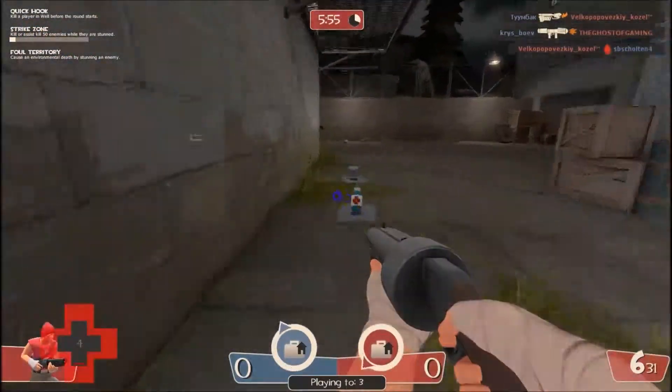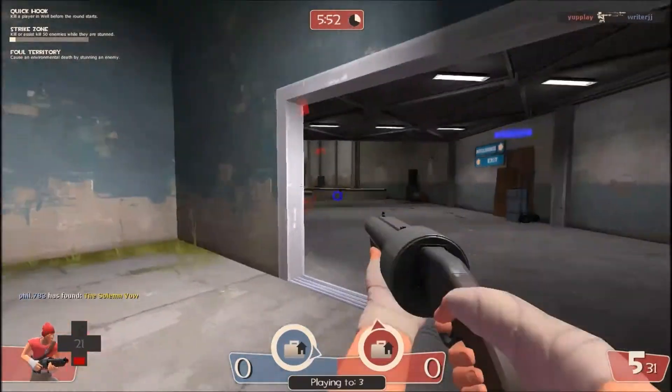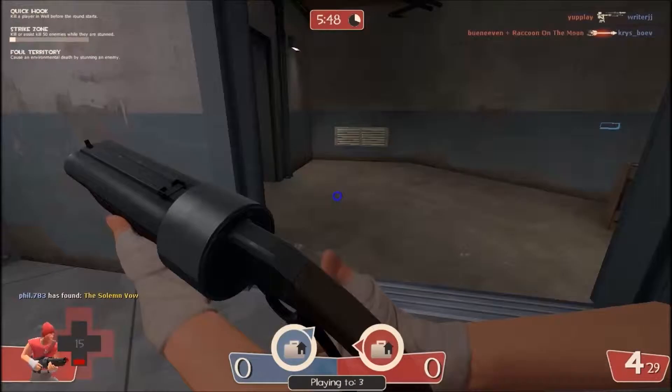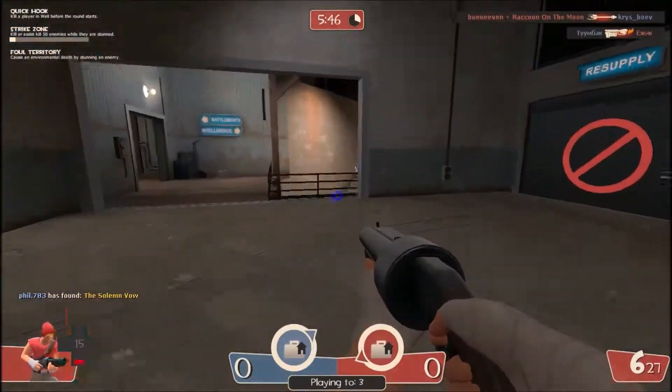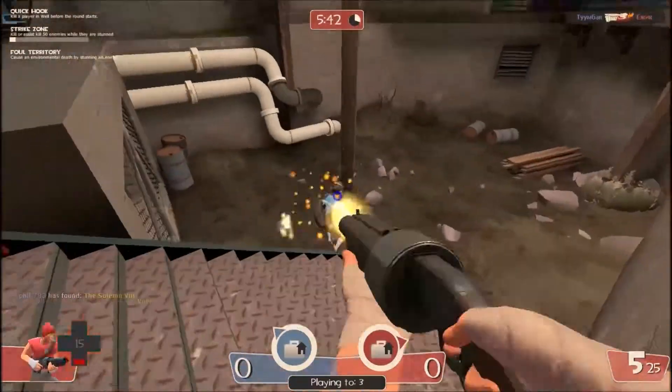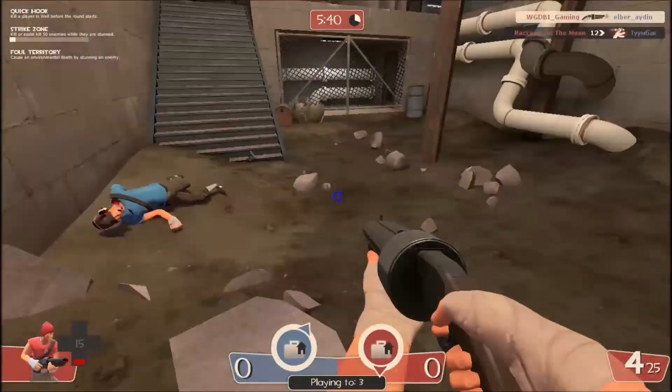Okay, how to deal with all of the different classes. First of all, the scout. To deal with the scout, try and move around as much as possible and get as many meatshots as possible. Running away is useless since he runs the same speed as you.